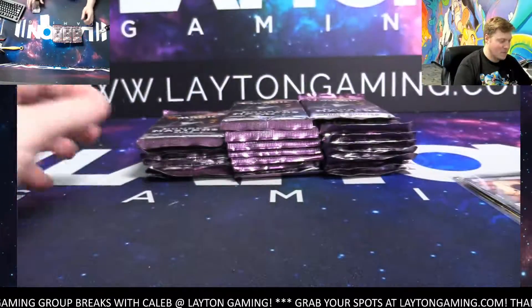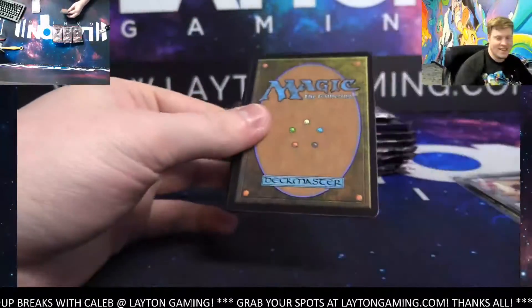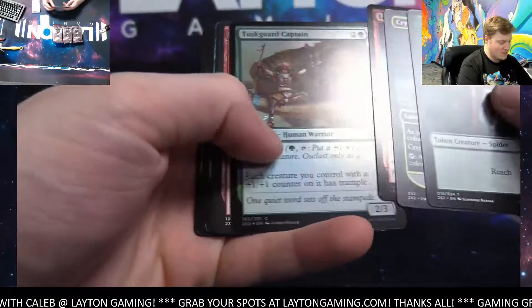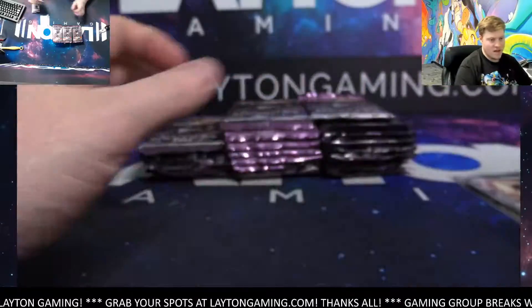Yeah, we found a couple yesterday but it did take a little bit to find them. What a start! Labyrinth, Abbot of Keral Keep, and Murderous Fiend Liege — big start for black.